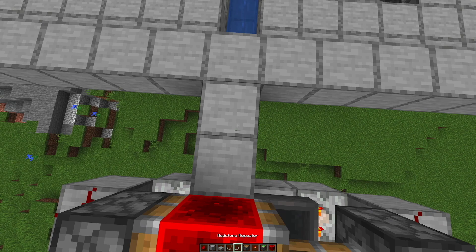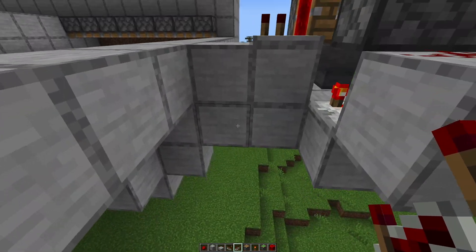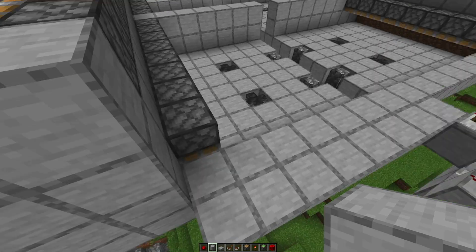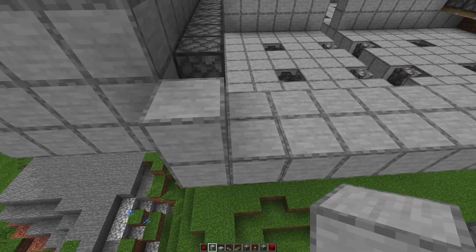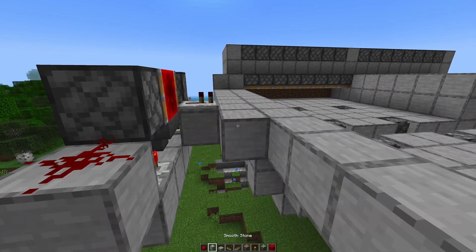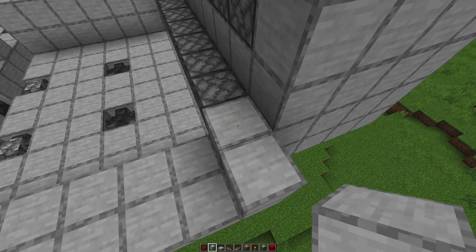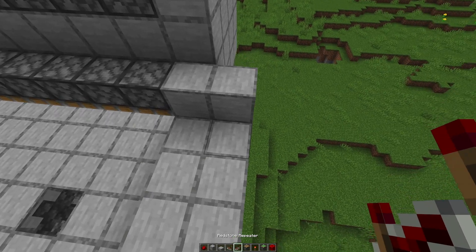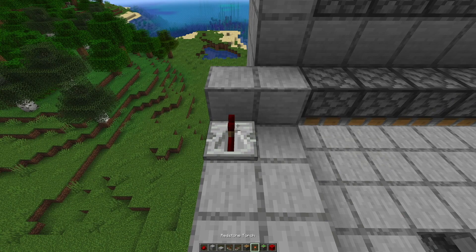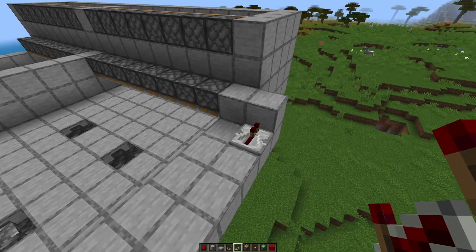You build up so it's even with the redstone and place a repeater. You can break out the temporary blocks, then place blocks all the way to the pistons. Place a block right there and a block right there. Do exactly the same on the other side — blocks all the way to the piston, a block there, and a block right there. Then get a repeater pointing into that block.